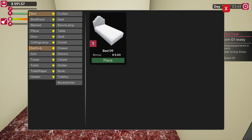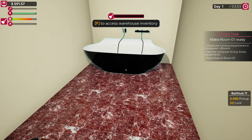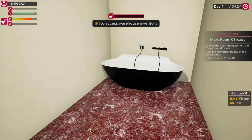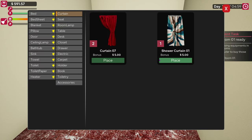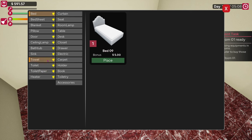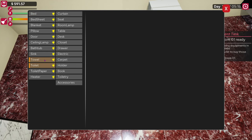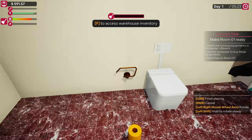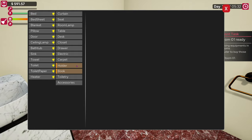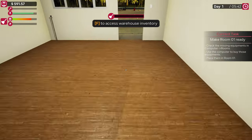Then we go back to room one and put all the bits in. Start in the bathroom — why not. Bathtub there, lock it into place with X. Press F again to open our inventory, put in our shower curtain — job done. Get our toilet out, put that in place, lock it in. Get our sink out, put that in place, lock it in. Get our toilet paper out — we know we're going to need that and the towel. Grab our holders, straighten to 90 degrees, lock in place. Same with our towel rack — lock in place and put our towel on.